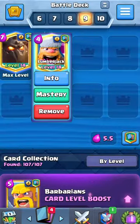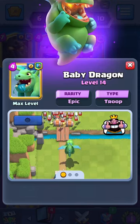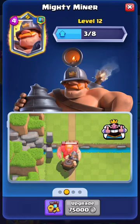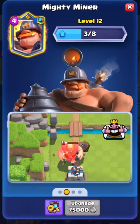Next we're gonna have the lumberjack, which is an amazing DPS and the rage makes your attack even stronger. We're gonna have the baby dragon, which is primarily the splash dealer both on offense and defense. Next we're gonna have the mighty miner, which is so tanky, which makes defending against ground troops so much easier.